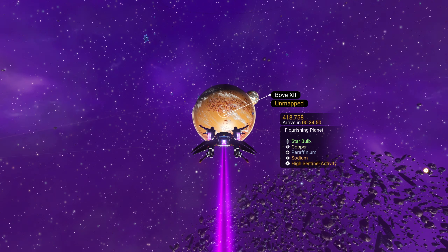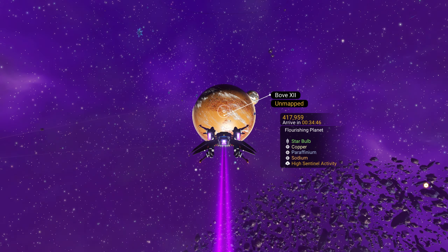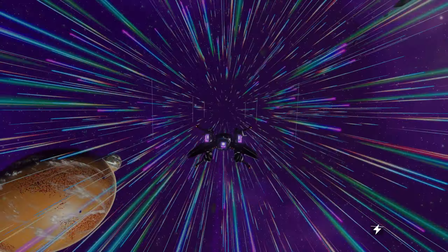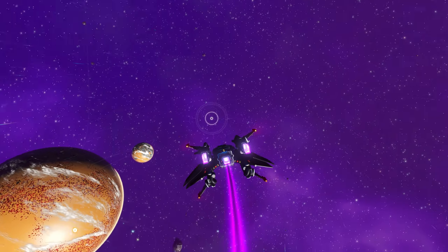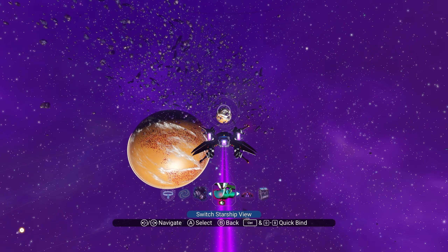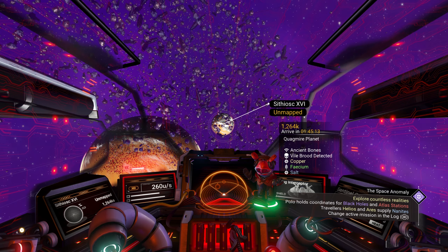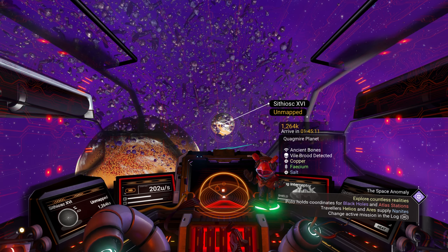It's a flourishing planet and it tells you what is on that planet — star bulb, copper, paraffinium, all that kind of stuff. What we're looking for is the Vile Brood. Sometimes it won't pop up until you go into first person. There you go — we are looking for 'Vile Brood detected' in the description of the planet.